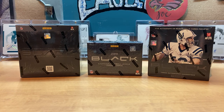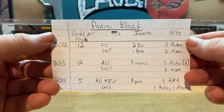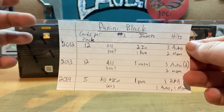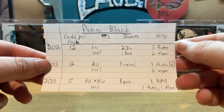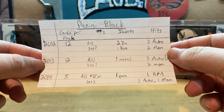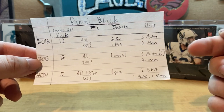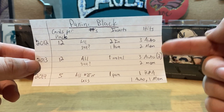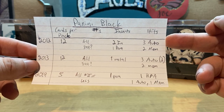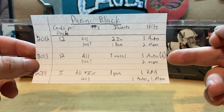Just a little breakdown to see how these differ. In 2012 and 2013 there are 12 cards per pack — I think they're all numbered to 399. Two inserts and one parallel in 2012. In 2013 you get a Black card, two inserts, and one parallel as well. Both in 2013 and 2012 you get 5 hits: 3 autos and 2 mems. In 2013 you are guaranteed 2 on-card autos.